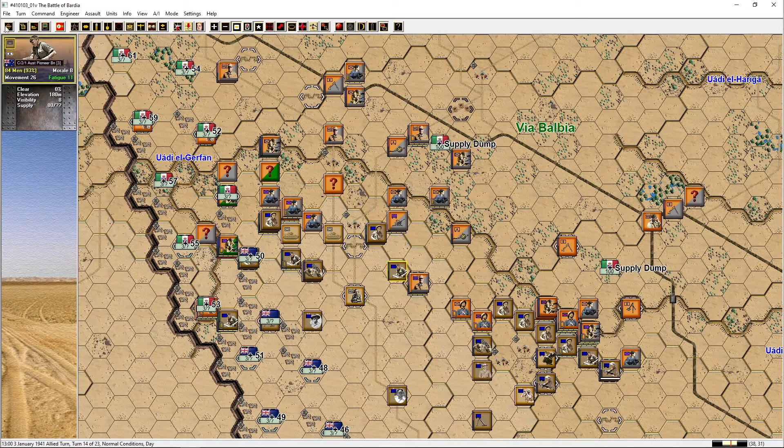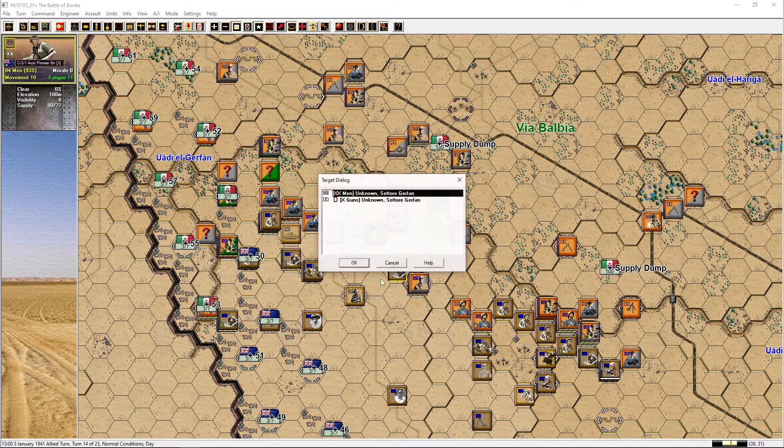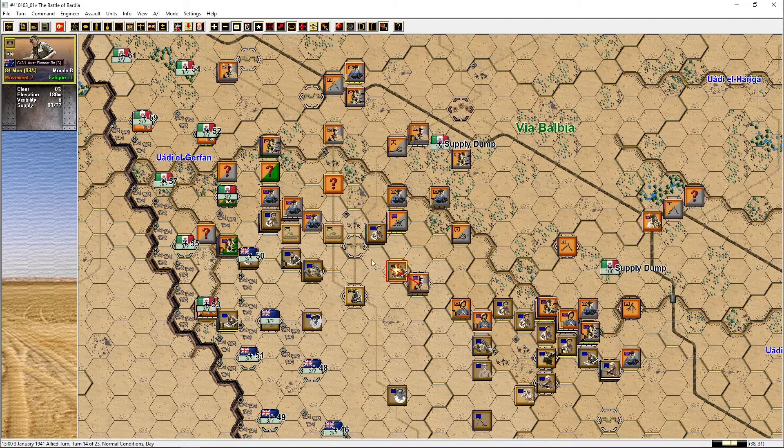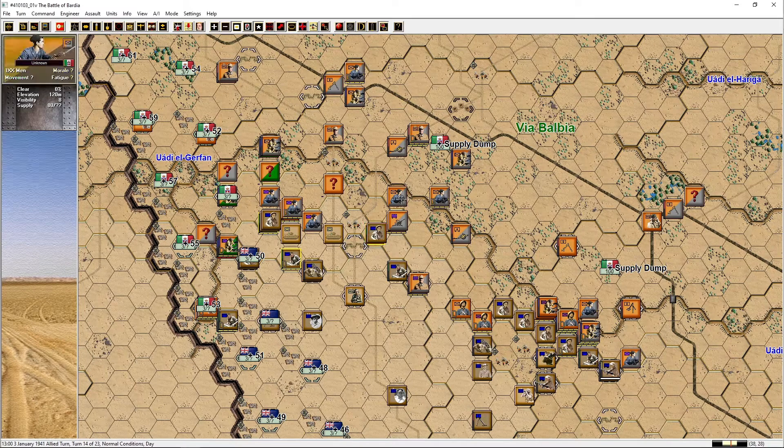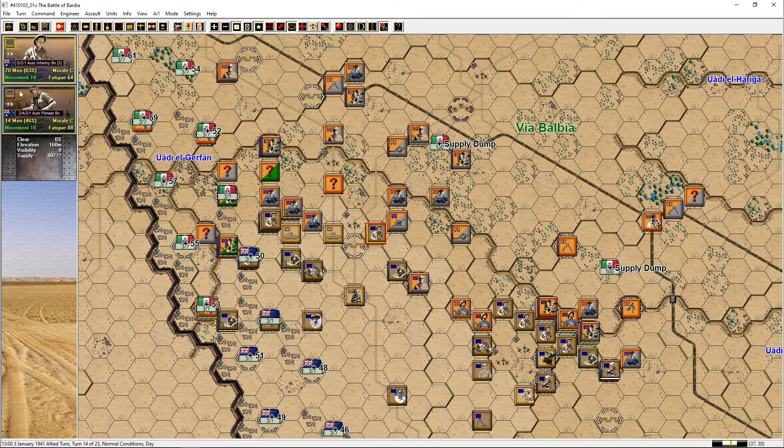We have a sizable engineer unit that could maybe push these guys out. We need to get that headquarters disrupted — one man hit. Let's fire at those flak vehicles. We probably won't be able to disrupt them — there are 80 men in there. It's dangerous and there's a fresh unit there as well. More are piling in. Let's try and take them out. Ouch — six guys lost there. We need some support in the north.